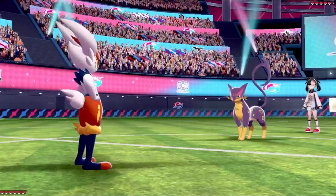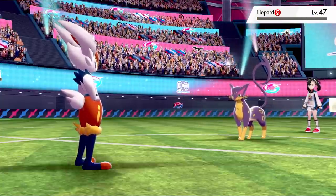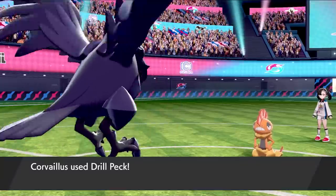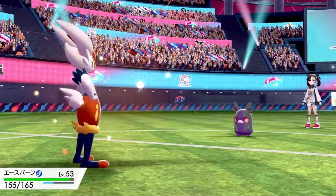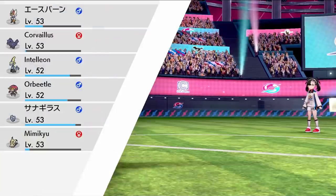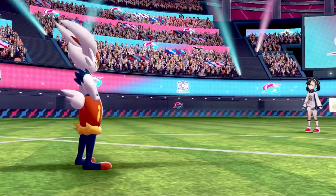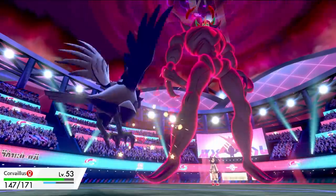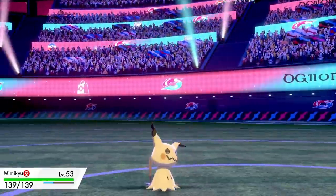The first challenger we face is Marnie. She leads with her Liepard, so we kill it with High Jump Kick from Cinderace, then swap in Corviknight to kill Scrafty with Drill Peck. She brings in Morpeko, I go into Pupitar, then immediately switch into Cinderace because I don't want to take Bullet Seed, and I proceed to kick the little rat with my bunny. A Pyro Ball destroys her Toxicroak. Her last Pokemon is Grimmsnarl, so I swap out Pokemon to stall out her Gigantamax, then eventually swap in Cinderace again and go for Max Flare to kill Grimmsnarl.